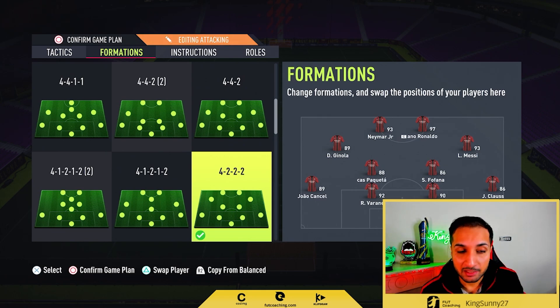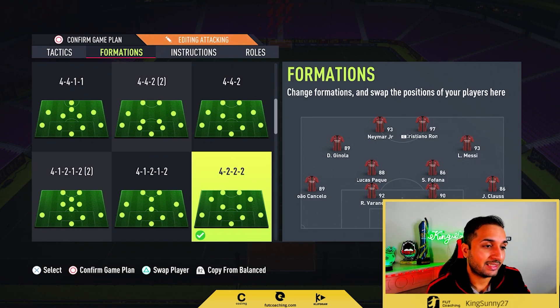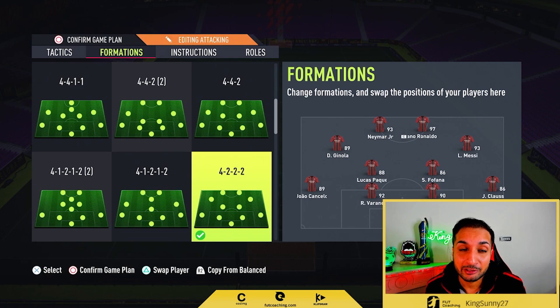In this formation, back-post crosses are great — Juniola is great at that. Messi cannot head, but he whips in crosses pretty well. The inverted CAMs in the 4-3-2 take great positions for those headers. Another thing that is very overpowered right now after the patch is tiki-taka first-touch passes.